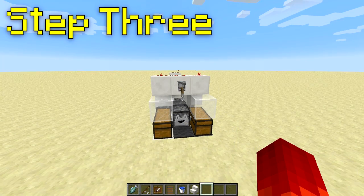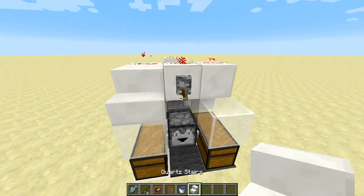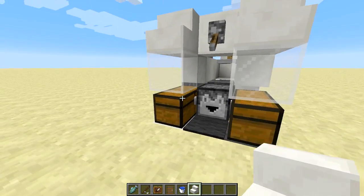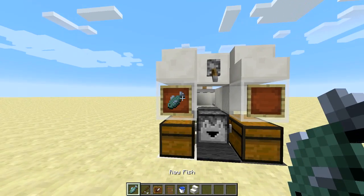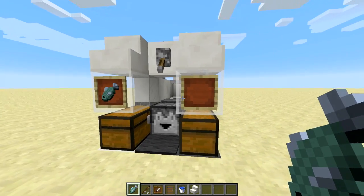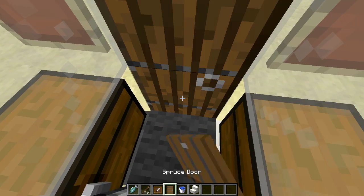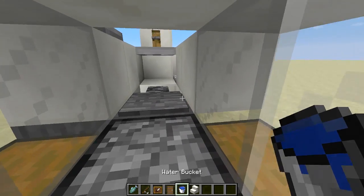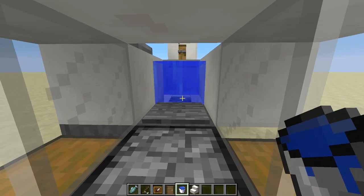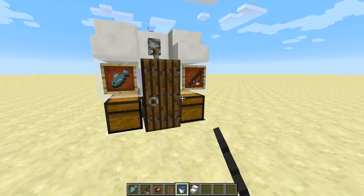In step three, we'll be finishing out the design and also some of the aesthetics. I like to start out with placing a couple of stairs to give it a nice rounded finish. Place some item frames here — fish and whatever is caught goes on the left, whereas your fishing pole supply goes on the right. Then step inside, add the spruce door, and then a bucket of water immediately on top of that cobblestone wall. And that's it — that is the farm complete.